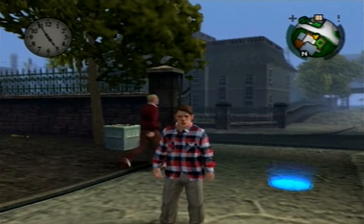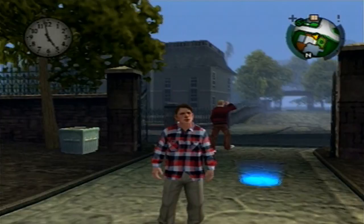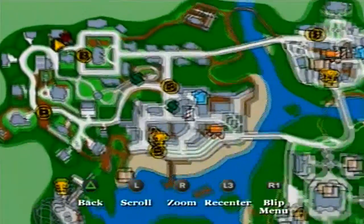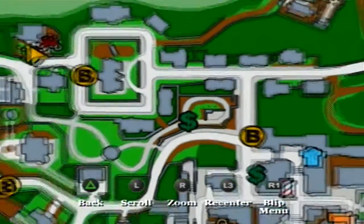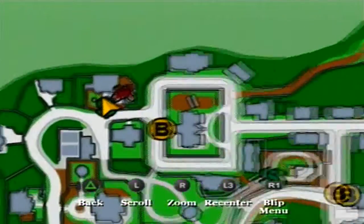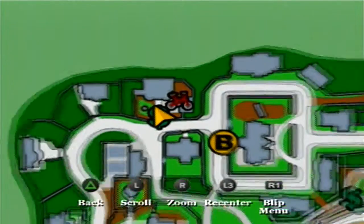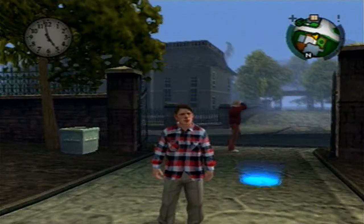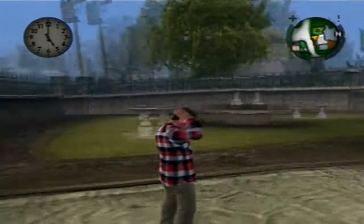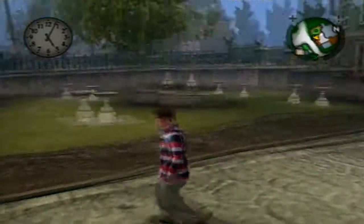After you finish the first three lawnmowing jobs in the park at this location, you automatically unlock the rest of the lawnmowing side missions. The new location is shown here with the money icon. Only this time we have to do a house, not a park. So let's begin with house one.